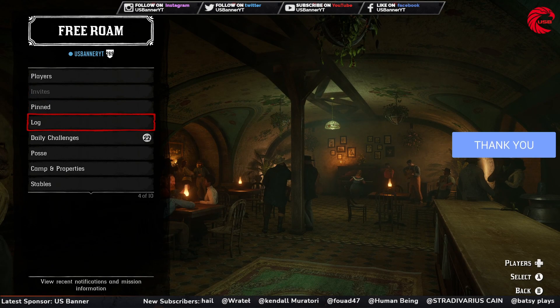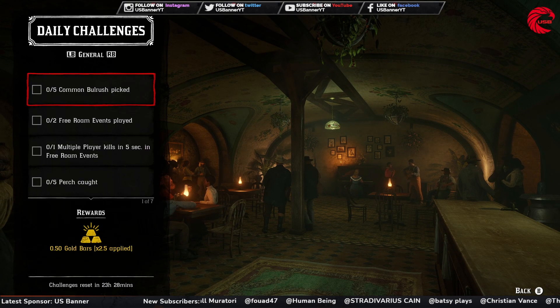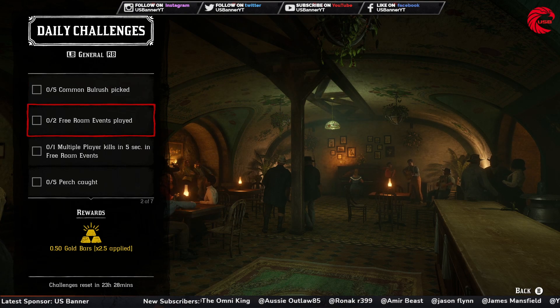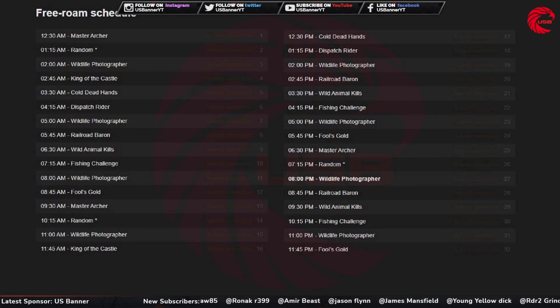After that you have to do 22 daily challenges. Start with 7 general daily challenges. The first one is to pick up five common bulrush. Here is the location for this herb - you can first go to the Valentine and go down to the decoder repair area near Valentine, and you can find more than 10 of this herb in these three locations.